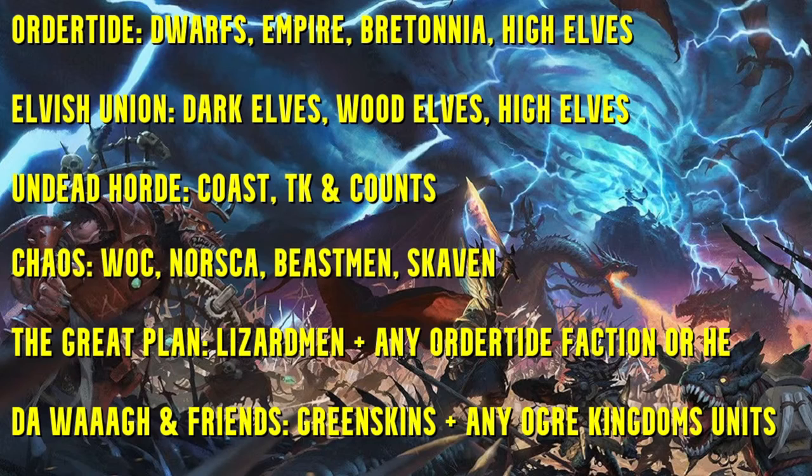We also have Dawnan Friends, our newest faction, which is Ogre Kingdoms plus Greenskins — you can use any of the ogre campaign units combined with Greenskins. Strangely enough, only one team played them today out of like 16 teams, which is pretty wild. But nonetheless, that is that.